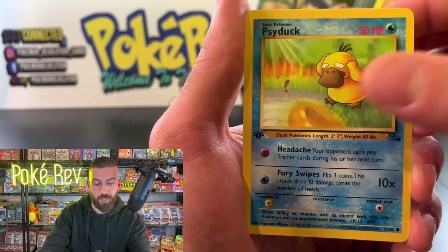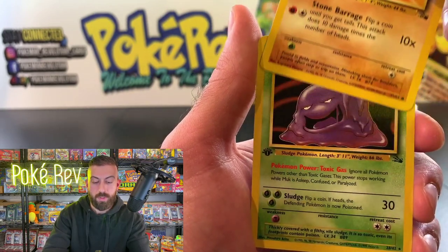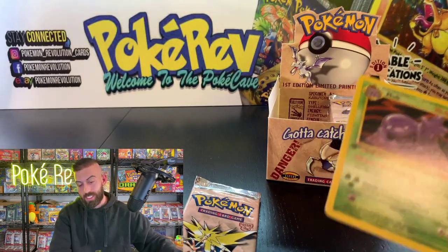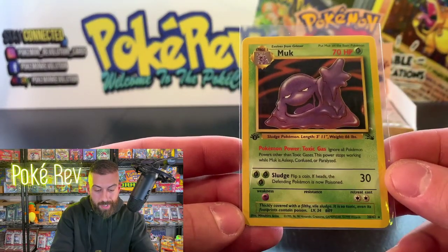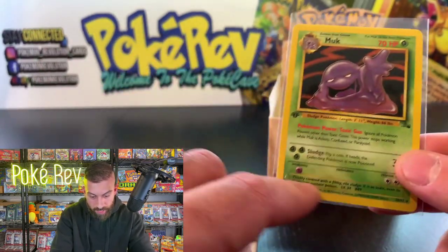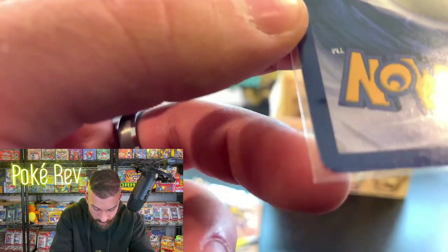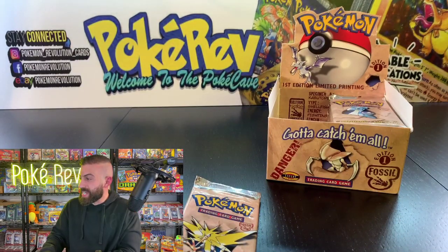Let's finish it strong — after the Grimer, of course. Magneton non-holo coming in — not super desirable but every Pokémon has its fans. Jess Plays is in the house, Shiny Goggles, Alien of course, Kelvin P, Mr. Ouch — a lot of people are hanging out in the Poke Cave, which is really awesome to see. Always appreciate seeing new faces.